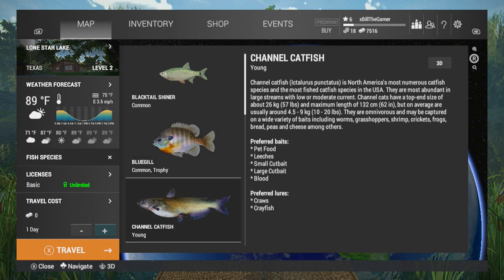If you look at the channel catfish, the top end sizes can be around 57 pound but on average they're about 10 to 20, and there's only young catfish in this lake. But it says they're omnivores and can be captured on a wide variety of baits including worms, grasshopper, shrimp, cricket, frogs, bread, peas and cheese among others. You can also use crayfish and craws if you want to use lures, and cut bait works well too.